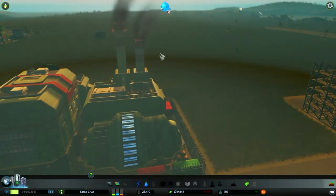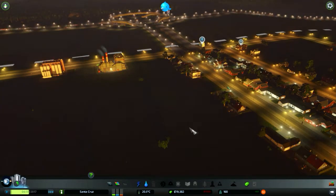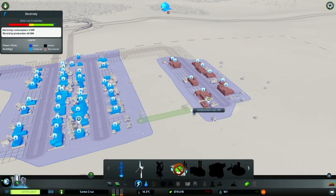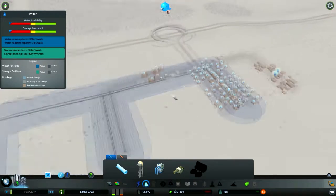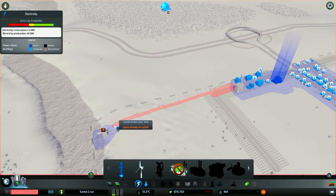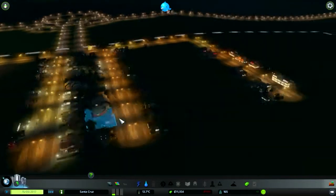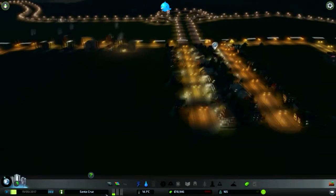The last time I really failed my city it was because the coal just stopped getting delivered — I don't know why — and I had no energy and wasted a ton of money. Oh no, they need more electricity and water too. Wait — I'm an idiot. I should have known that water pumps and sewage things actually need power to work. So now everything's connected and everyone has water.